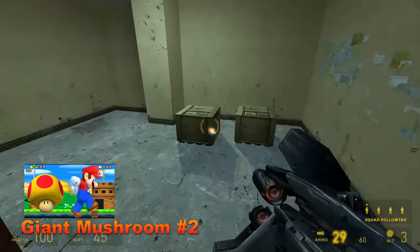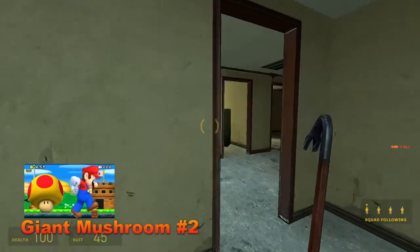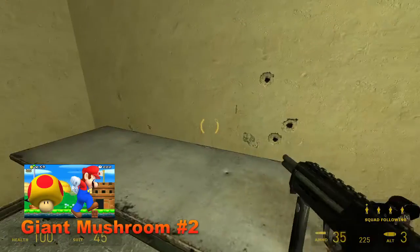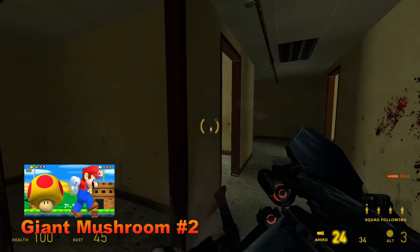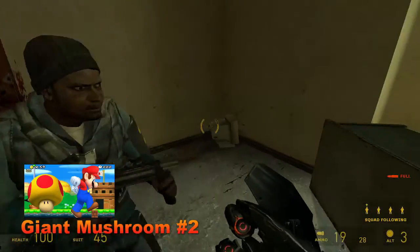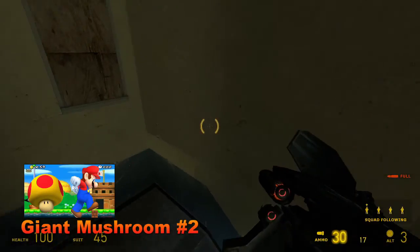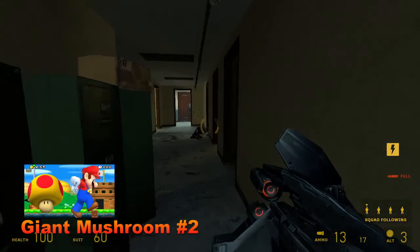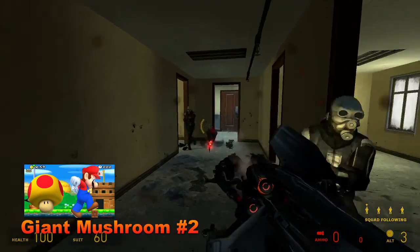Next on my list is the Giant Mushroom. It originates from New Super Mario Bros. DS, as shown on screen. It's like the Mini Mushroom but the opposite — as the name suggests. What you can do with this is turn big and blast through massive bricks and walls to get to secret areas, get new achievements, unlock secret levels. Or you could have it at the end to fight a boss, like maybe a giant Bowser.